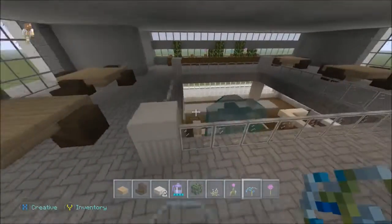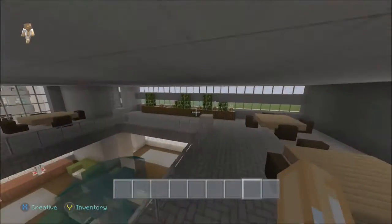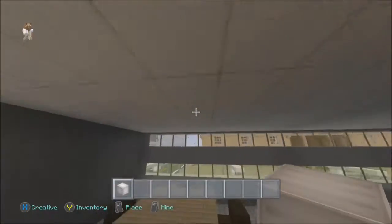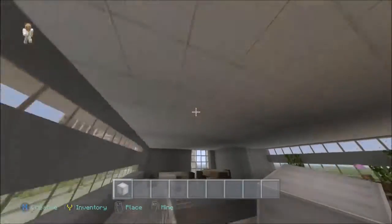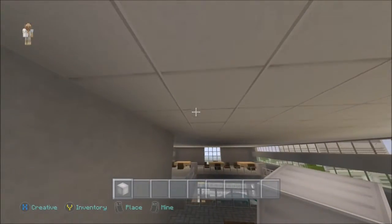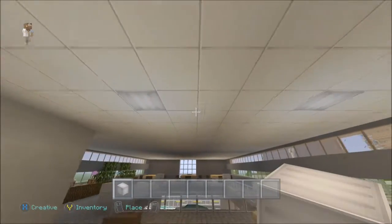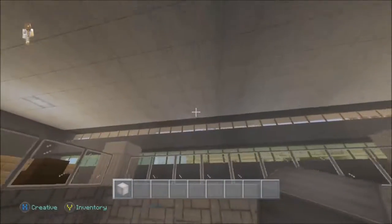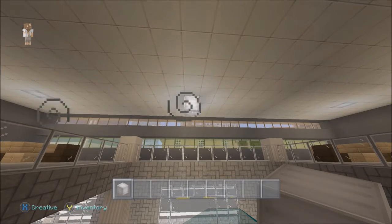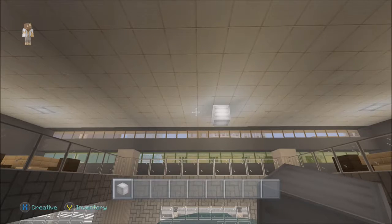It looks very dark up here, so we also need to add some light. Let's go three from the corners - right there, and there. There should be one more over here, but it would be inside the elevator. Let's put one in the middle maybe - right there. And then somewhere in the middle, let me count: one two three four five six seven eight nine, one two three four five six seven eight nine ten eleven.